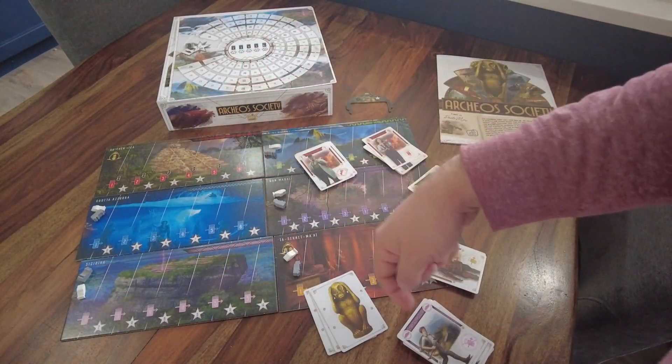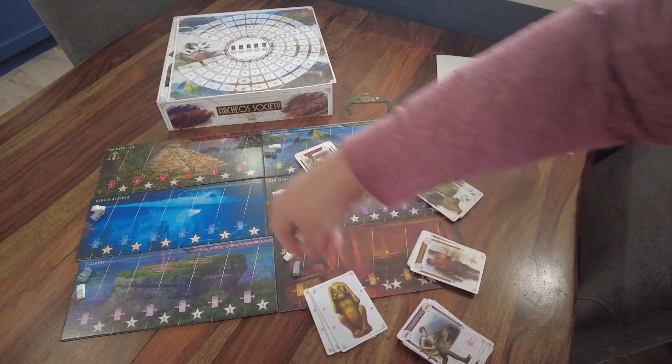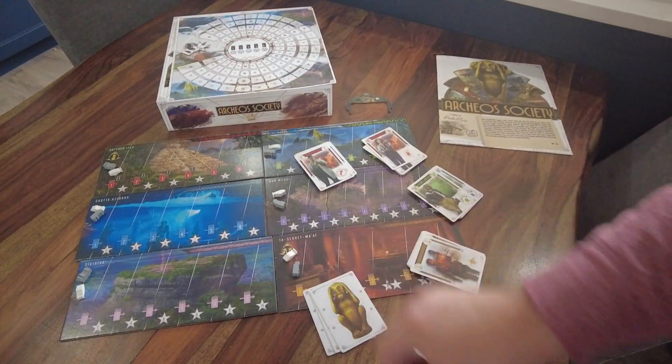You're going to lay out the six location boards — one, two, three, four, five, six — and place player markers on the first space of each board.